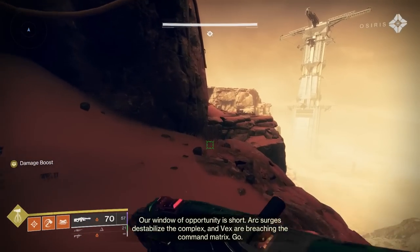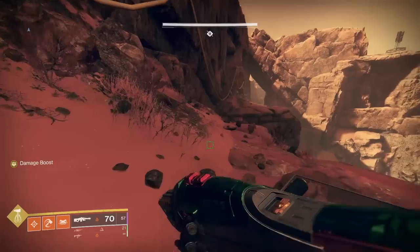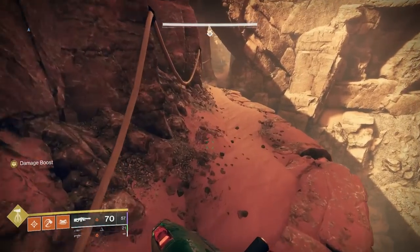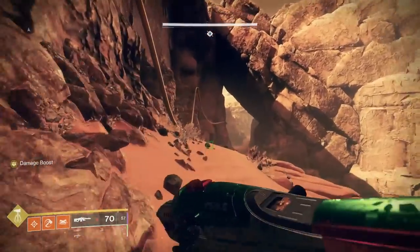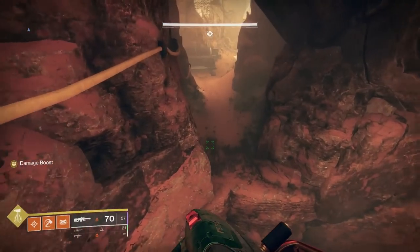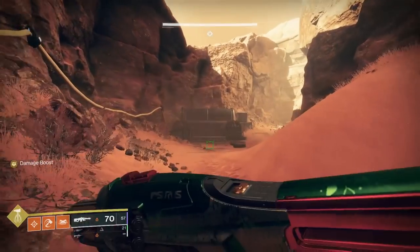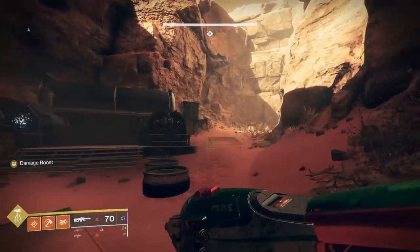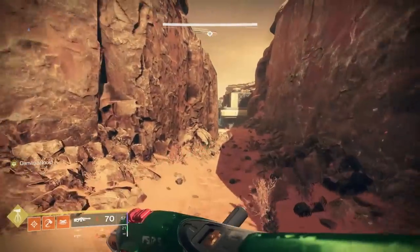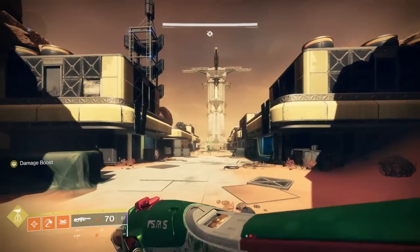The Spire of the Watcher has the same mechanic throughout — you need to connect up nodes. You can see the cable running along; you're going to connect all these nodes from one end to the other to activate and complete a circuit. This first section is quite add-heavy, which is why we really need that survivability with restoration. It can get a little bit overwhelming but you've got plenty of places to run for cover.